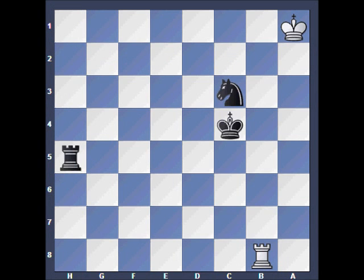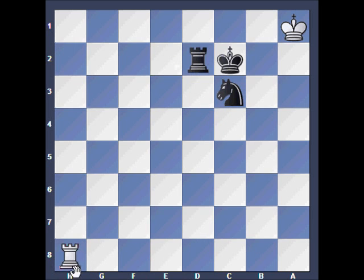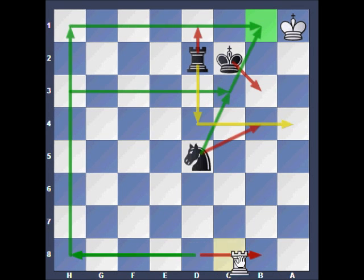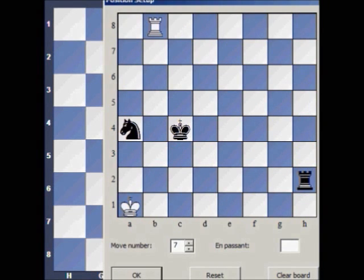Quick review of key position number four: it's a draw if black tries to go for the skewer — white steps into a stalemated position, so black can't capture the rook, and rook a5 doesn't do anything because black has to worry about the safety of the king. Black's only winning move is rook to h2. White's only moves are rook c8, rook a8, or rook b4 check — but that runs into the problem with the knight controlling e4. Black hides the king on c2 from d3, makes way for the knight to block, and white's only move is rook to b8, reaching key position number three. Let's move on to key position number five.